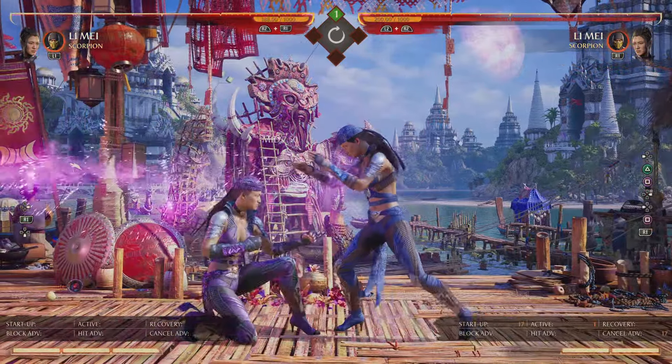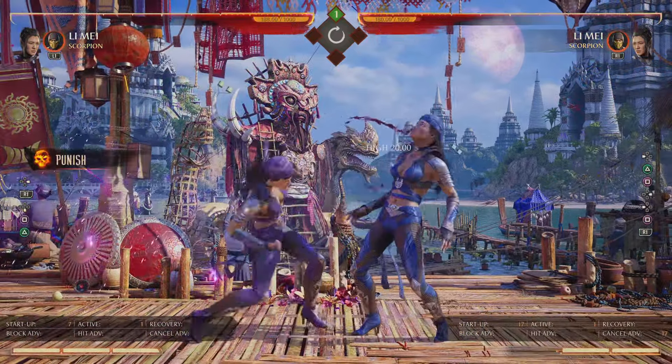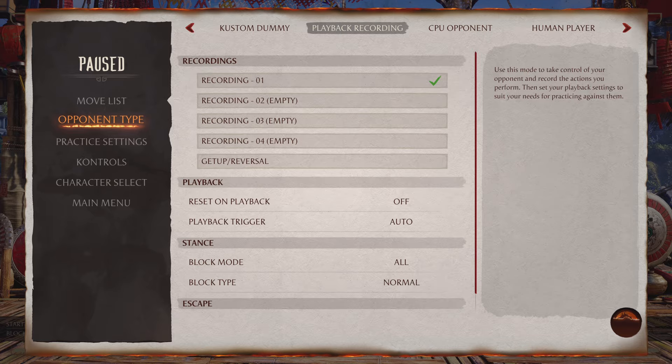Your opponent's going to duck the fireball if they think that you're going to throw the fireball. They're going to duck it, and then they're going to get a full combo punish. And this is where the mind game starts to open up.